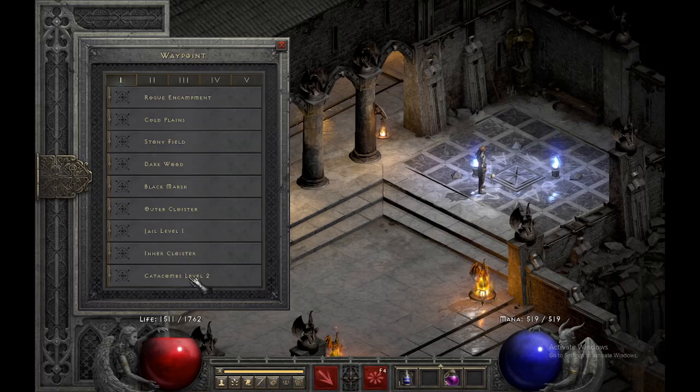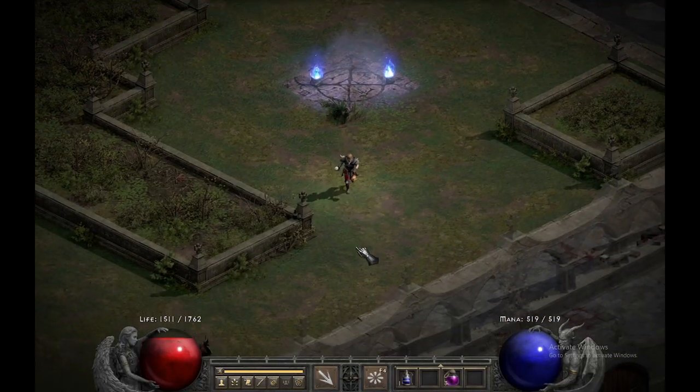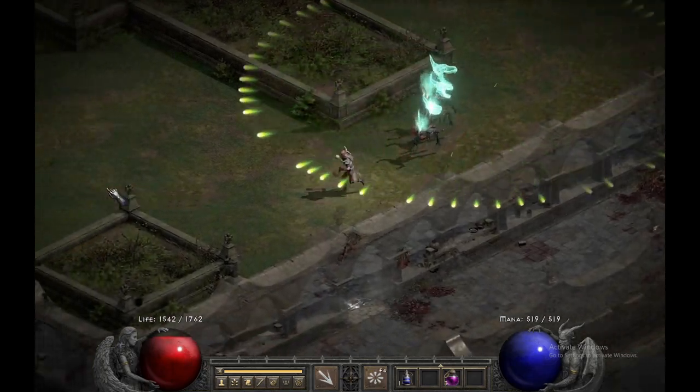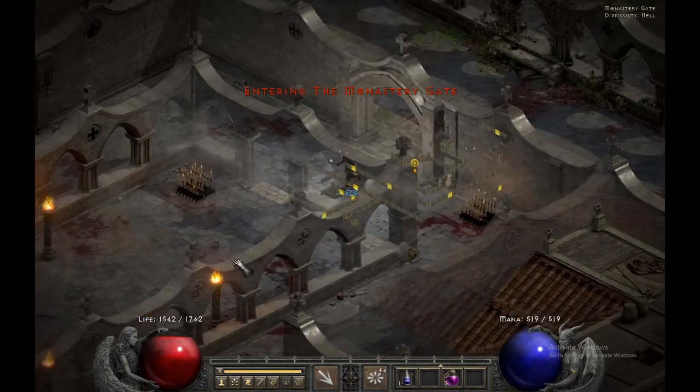We don't have enough to break immunities right now, so we're just going to go over to The Pit. You can farm a lot of different areas as long as you don't get immunities — you're good to go. You can see how stuff just instantly melts from 13k damage per tick.